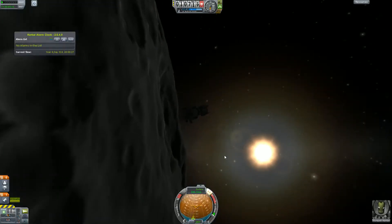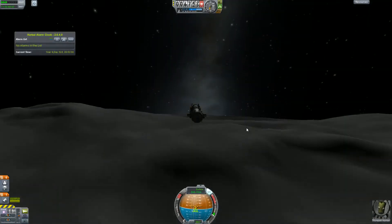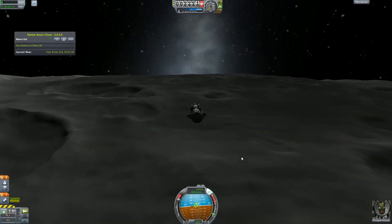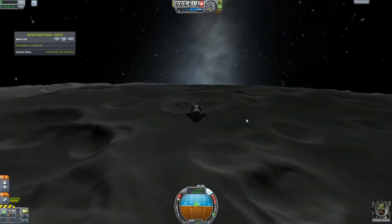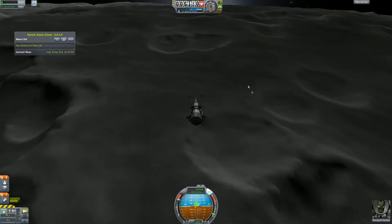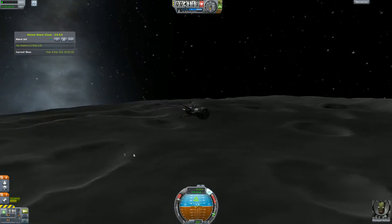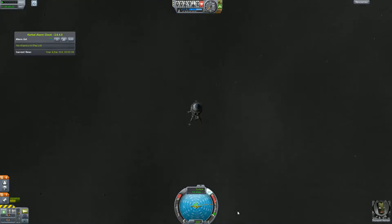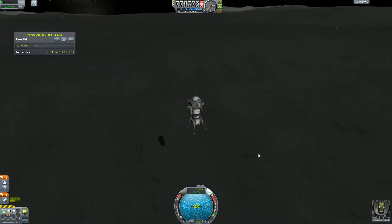This is our second lander. We've already done our deorbit burn. Coming in low, of course. I think this guy was probably the hardest one for me to land — I think I had three attempts on this, and this is the third one. We're gonna land short of those twin craters there. Coming down, killing our speed. A little physical time warp to get us closer. And we are on the ground.